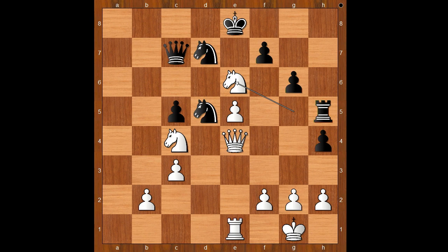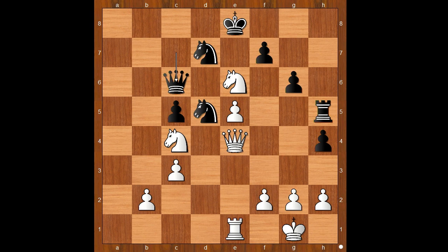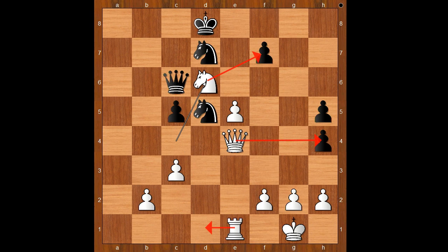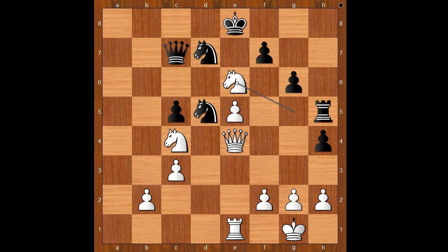Knight takes on e6. Spassky resigned. If f takes on e6, then queen takes on g6 check. After king to d8, queen takes rook, and after knight on 7 to b6, knight to d6 threatening checkmate — black is totally lost. What if black doesn't take on e6, doesn't take the knight? If queen to c6, then knight to g7 check, forking the king and the rook. After king to d8, knight takes rook, pawn takes knight, then knight to d6 and black's position is extremely difficult to defend. That is why Spassky resigned. What a game! Thank you for watching and bye for now.